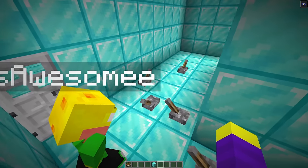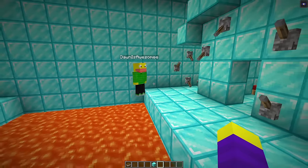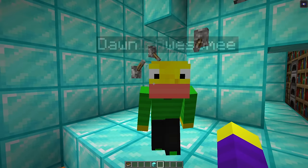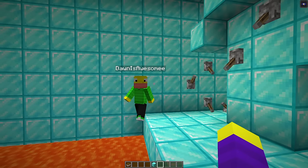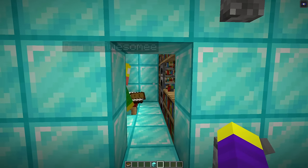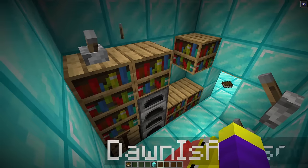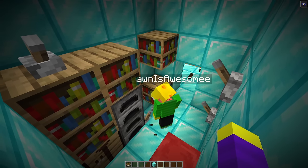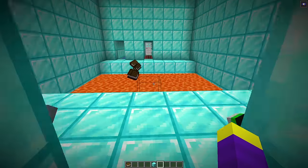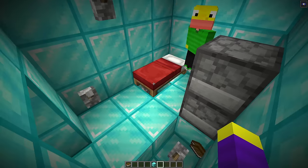Don tries all the levers near the entrance, then more in the back and on other sides. The speaker gives a hint: it's hidden. Don refuses to go near the bookshelves — he hates books more than diamonds. Eventually he conquers his fear, goes into the bookshelf area, and tries levers there. None of them are the right one.